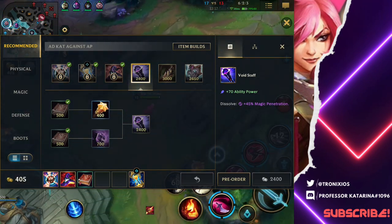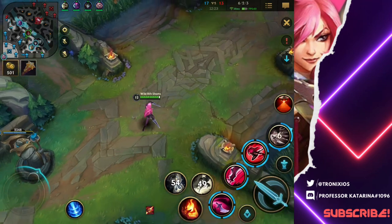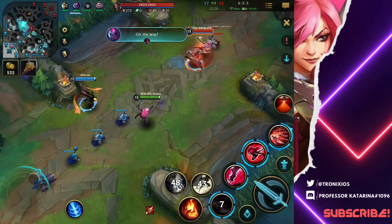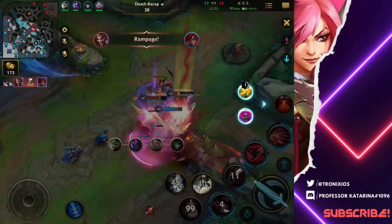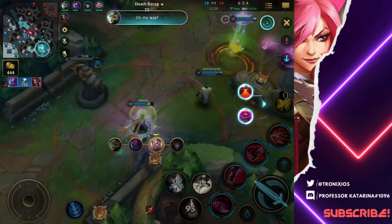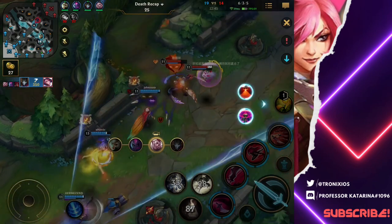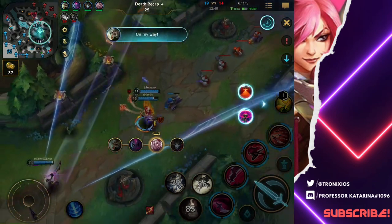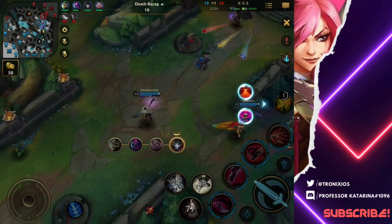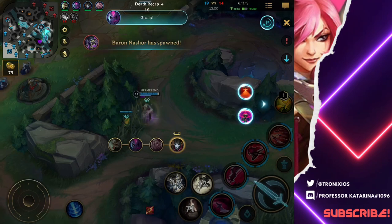A lot of you guys asked for the build. As you guys already saw the rune page — basically the default rune: Conqueror, Triumph, Hunter Titan, and Sweet Tooth. That's the main runes and everything. As a Kat, normally you don't want to initiate or engage. I'm just that type of person who is very aggro, and so I love initiating fights and going in by myself, diving by myself. I know sometimes you die for it, but you die and your teammate gets two more kills — that's worth it.